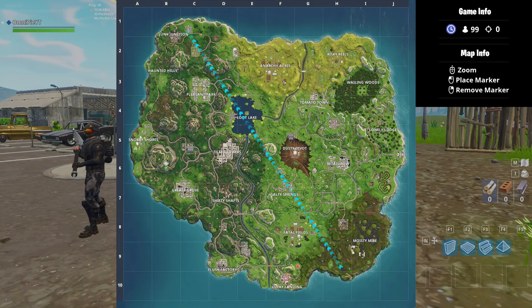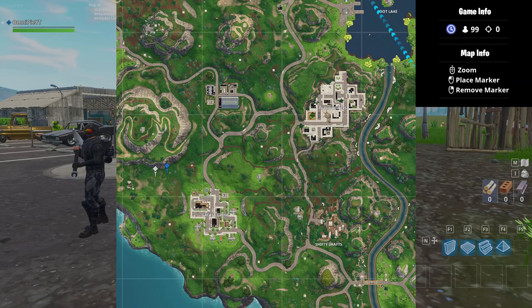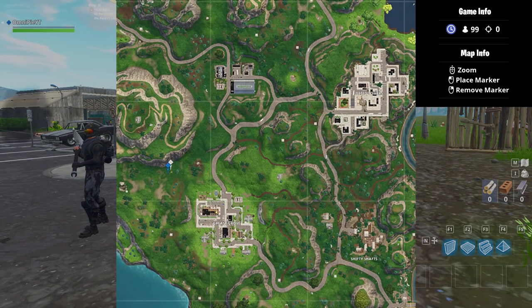So without further ado, the location for search between a playground, campsite and a footprint is going to be right here on the northwest side of Greasy Grove.